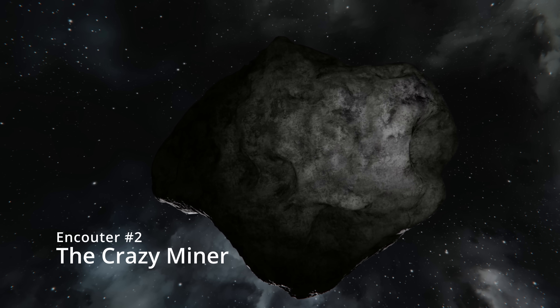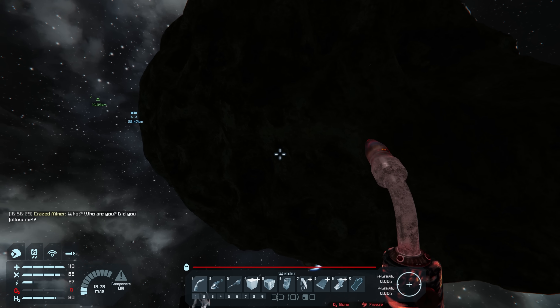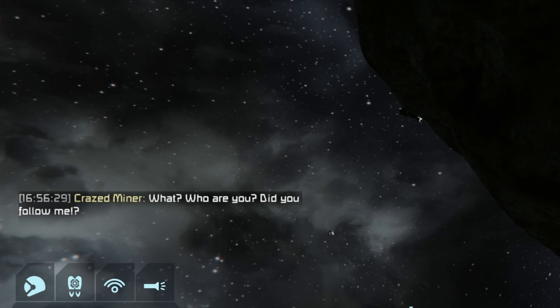In the second scenario, you find your way to a seemingly unsuspecting asteroid. As you get closer, you realize there is someone else here, but they aren't too happy to have guests.